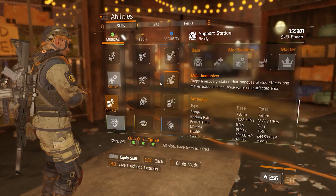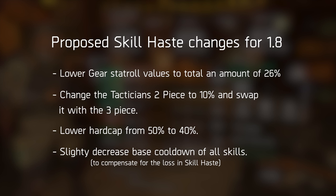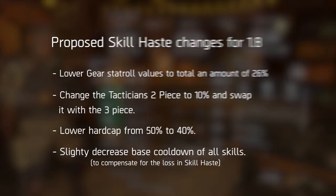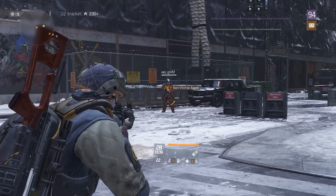If you're worried about your skill builds not being valuable because of this change, I've got a simple solution: simply reduce the base cooldowns of the skills a little bit to compensate for getting less skill haste. I'm not trying to nerf skill players. The target goal with this change is to make skill haste rolls fall more in line with the rest of the stat rolls in terms of player power. I don't want one thing to be a lot more powerful than the other.